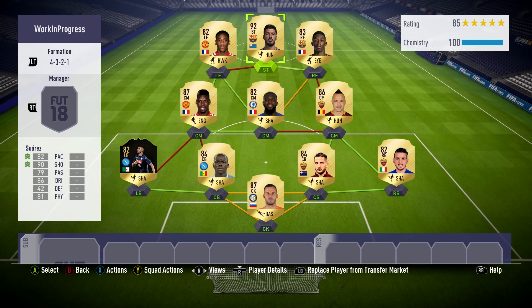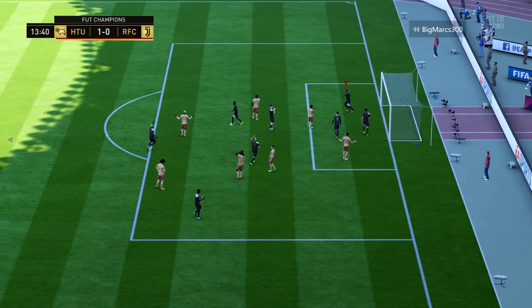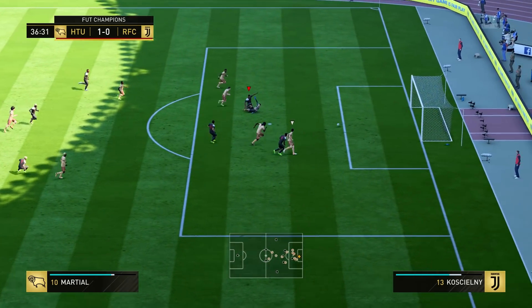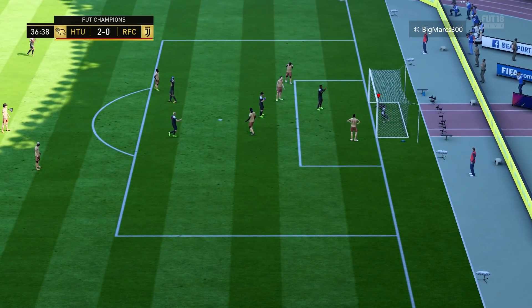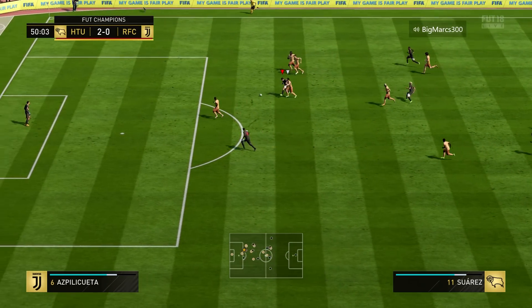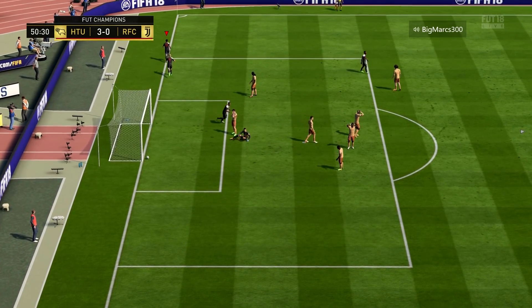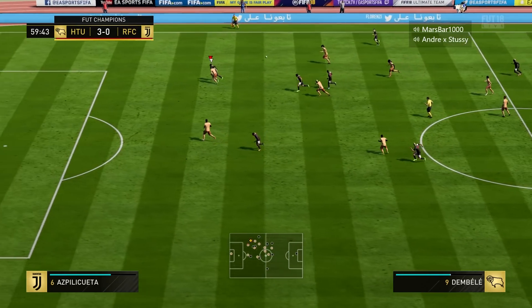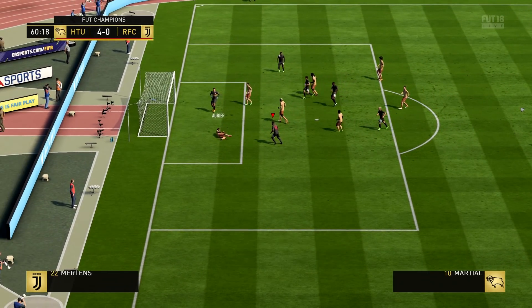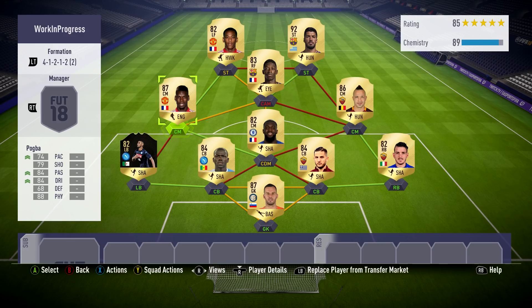Right now, you guys are going to be watching some clips of me, probably in Foot Champions — that's the best example to show you how this squad plays against good players in the most competitive game mode in FIFA. You'll see in the clips I score quite a few goals, so if you're struggling to score, build this team — it is absolutely insane. If you like the 4-3-2-1, which is the set formation in this team, then keep it the same. But if you like playing narrow like me, I changed to 4-1-2-1-2 in-game and I'll show you on screen what it looks like. This is how I played my Foot Champions games and it's working out really well — I'm currently 9-1.